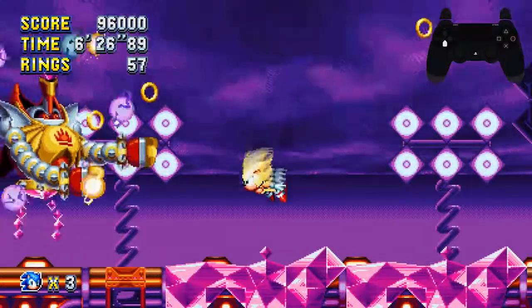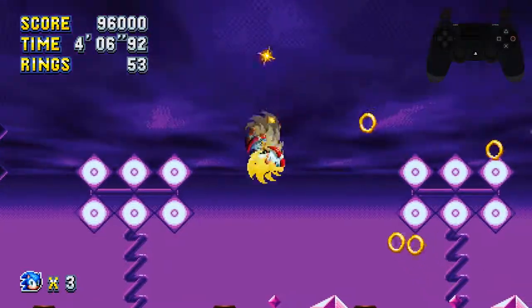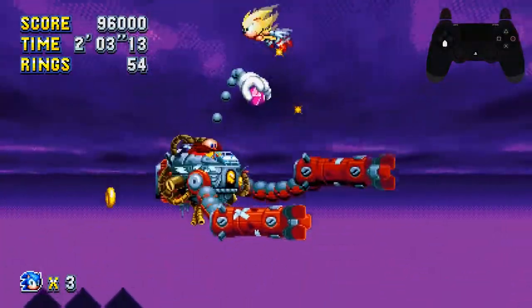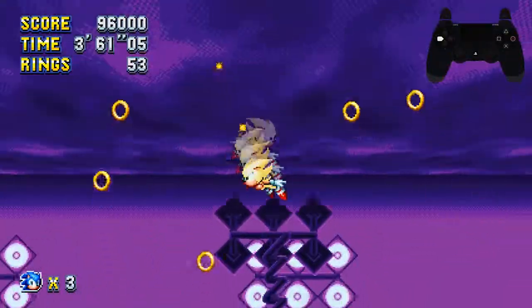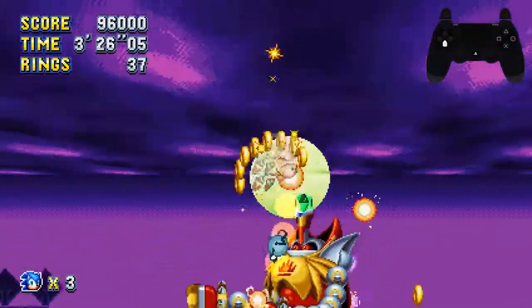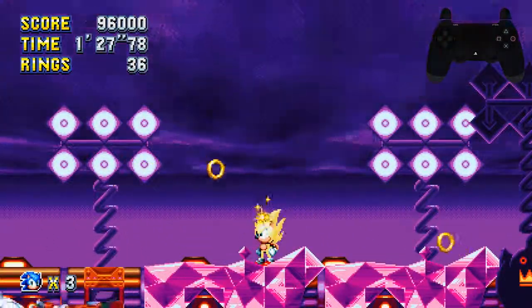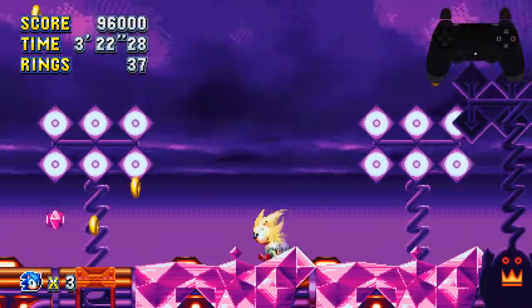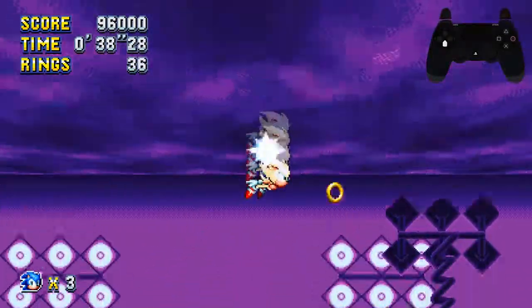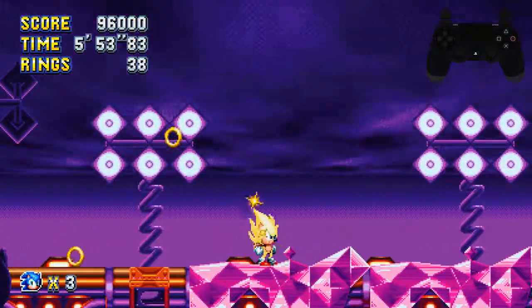If you try and bounce off and you miss, this will start to happen — you'll start bouncing off and getting hit. Thankfully the rings are constantly spawning and you have the lightning shield effect as well. The other thing with Super Sonic is that you have a dash mechanic that will take five rings every time you use it. Try not to use it — it's not really worth trying to get a hit with it and as far as I'm aware it doesn't particularly do anything.